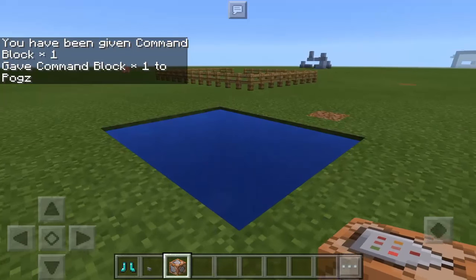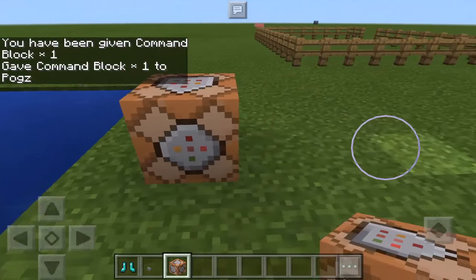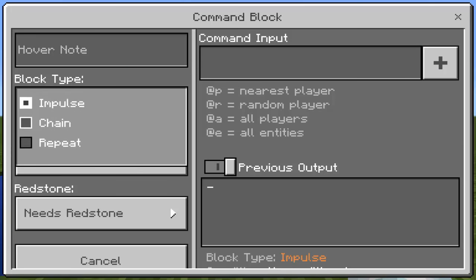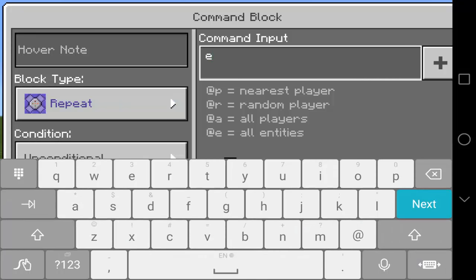We just need the Command Block right there — it's here. So we just need to put it on the ground, and then we're going to type something. Tap it, make sure it's set to repeat, and the command must be execute — we don't need to type the slash.